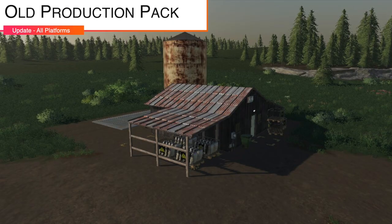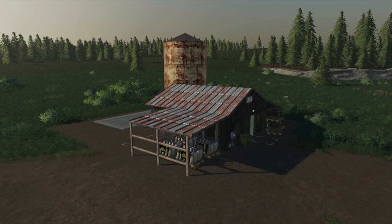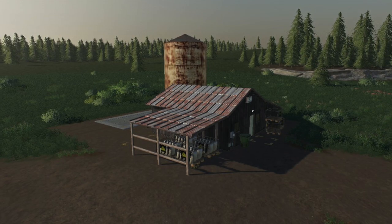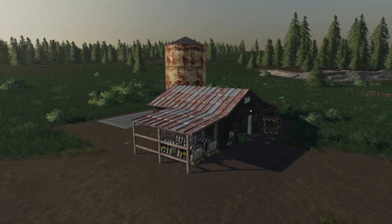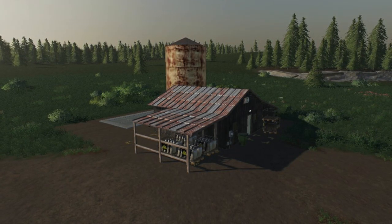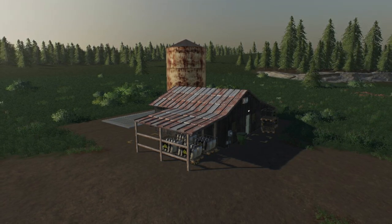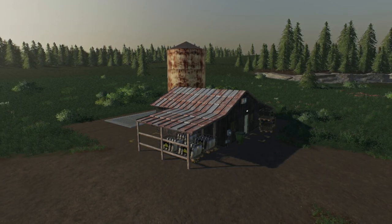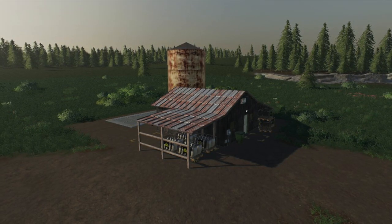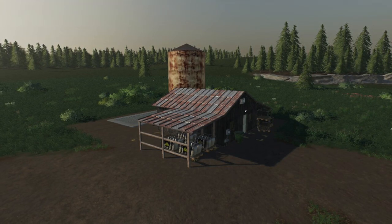Next up, we have the Old Productions Pack by Farmer Mono — big shout out to Farmer Mono, good friend of the channel. This is going to be version 1.001. Fixed an issue with the Pig Food and Silage Productions UI showing hay only. Fixed fill types for Pig Food and Silage Productions and adjusted Pig Food values in the info file. This works only on No Man's Land, and I believe it also works on Wither Farms. Unfortunately, you're going to need those maps to be able to use this mod.